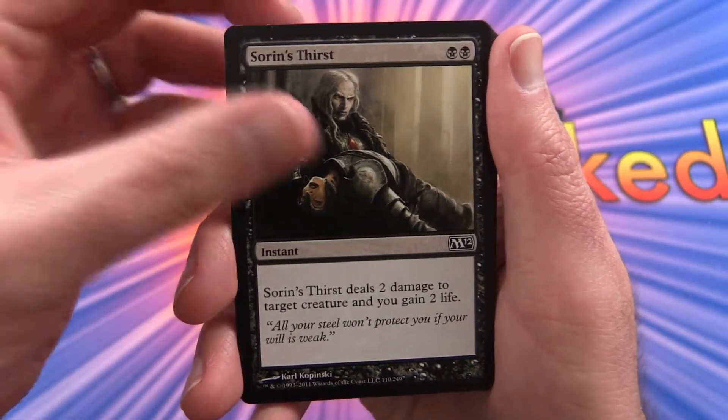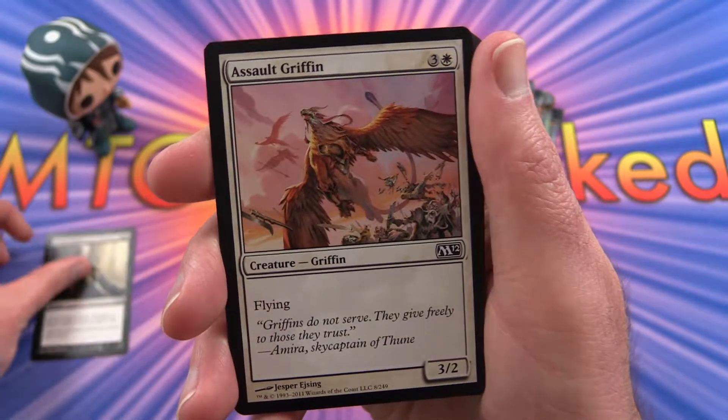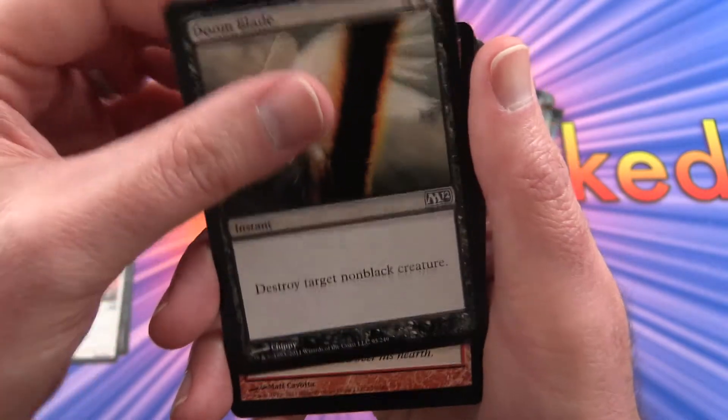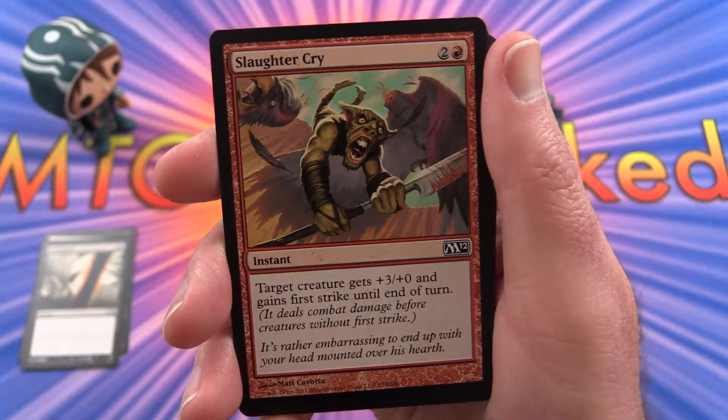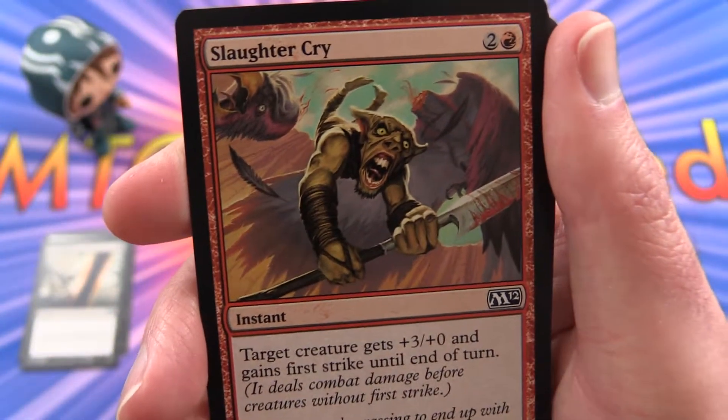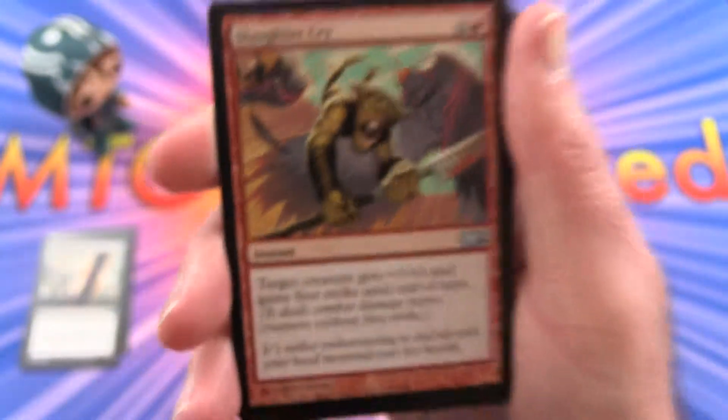First up: Sorin's Thirst, Assault Griffon, Doomblade, Slaughtercry. These goblins are always a hoot — that's a pretty violent card there too.